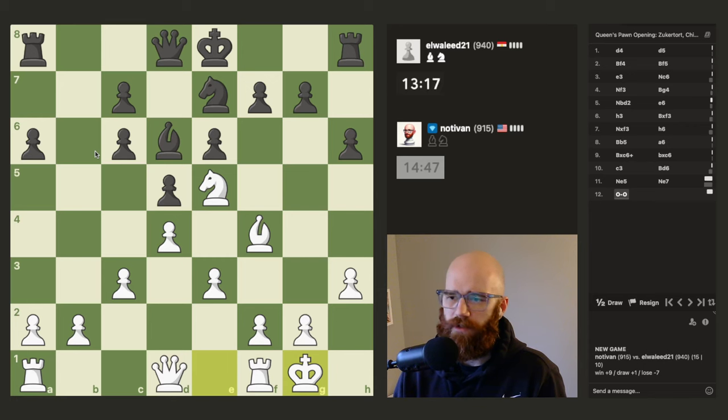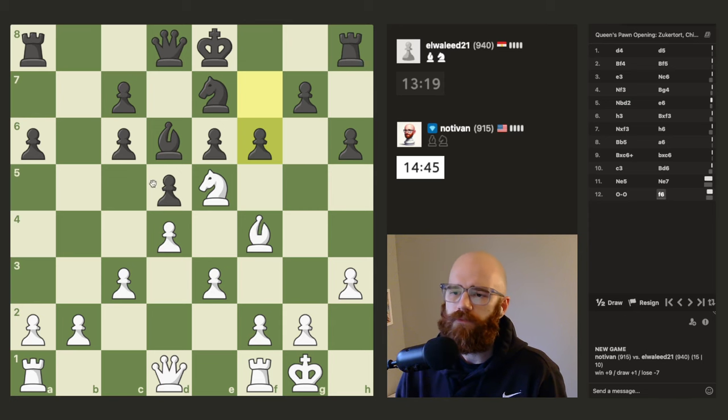I could still go a4 and try to win the c6 pawn — that would only work if he doesn't protect with the queen, though. I'm debating between f3 and d3. I do have a check here, he blocks it in. I think if I go h5, he's either forced to block in with the knight or with the g-pawn. But if he goes with the g-pawn, I can just take with the knight and then take with the queen.